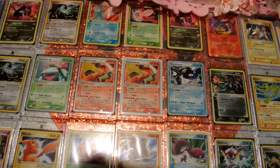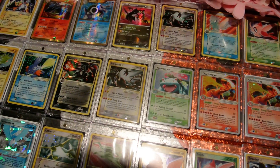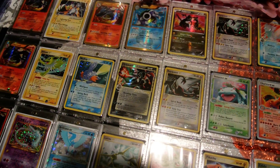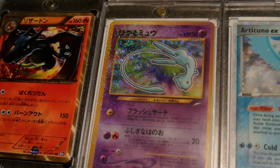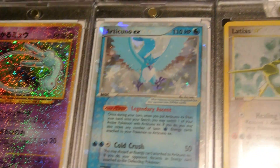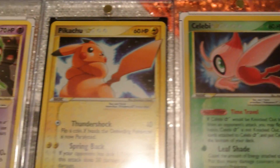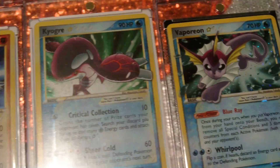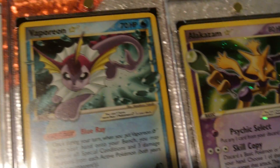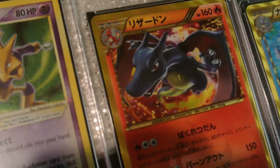One day I'll get all of these graded, when I have the funds to do all that. Right now, every time I have enough, I just buy more cards, so it doesn't work out. That is the truth. It's like, let's get this gold star graded — wait, let's buy this new set. Charizard, let's get this Charizard graded — wait, I need more Charizards.